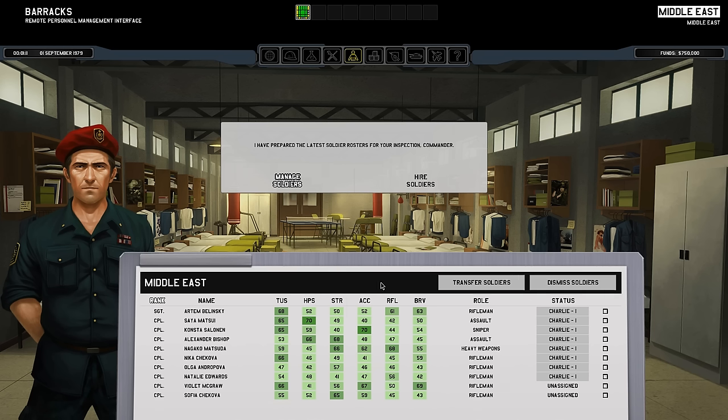All of this is pretty self-explanatory, but what are time units, reflexes, and bravery? Time units is how much movement a character is allowed to do in one turn. Reflexes is their chance of firing a reflex shot — I'll get into that once we get into combat. And bravery: depending on your character's bravery, if one soldier notices another one shot, certain soldiers with low bravery might panic, freak out, just run away, and waste a turn.